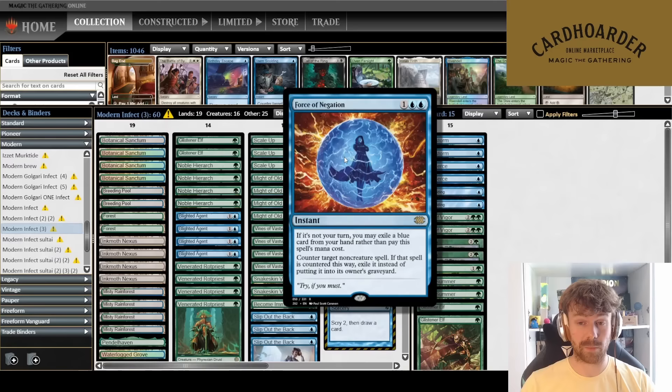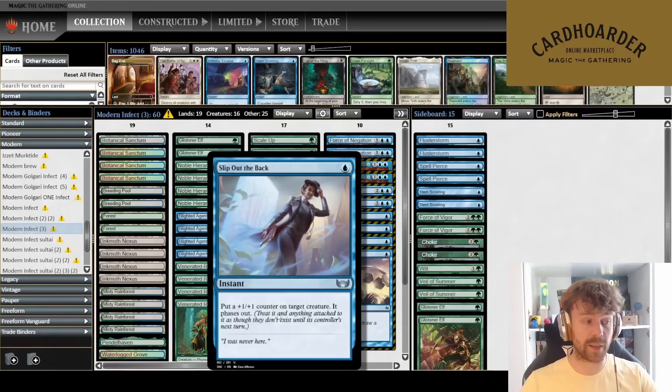I've also been playing Slip Out the Back — surprisingly good. What Slip Out the Back does is give a creature a +1/+1 counter, but it also phases out the creature. This is an effect we don't have in other cards, because the creature no longer exists — meaning it works against Engineered Explosives, since they destroy everything but the phased-out creature doesn't get hit. It also works against bounce, mass removal, and sacrifice effects.